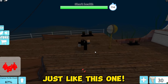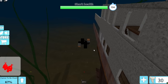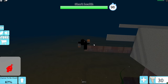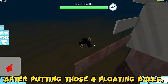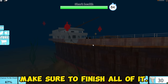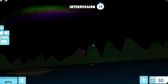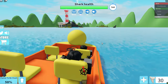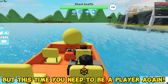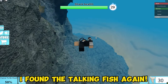Follow what I'm doing! Go behind the Titanic to put the other 2 items. After putting those 4 floating balls, you will get this cussie! Make sure to finish all of it! Now talk to the fish again, but this time you need to be a player again. The fish is always below the lighthouse. I found the talking fish again!